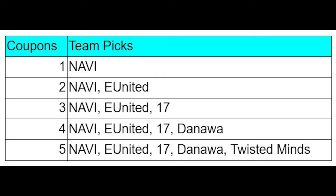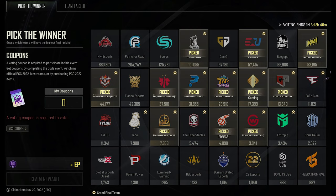5 coupons — NAVI, United, 17, Danawa, and Twisted Mines. The additional coupons that I had, I spent as you can see in this picture. Hopefully this video helps. Thank you for watching and I'm looking forward to the Grand Finals.